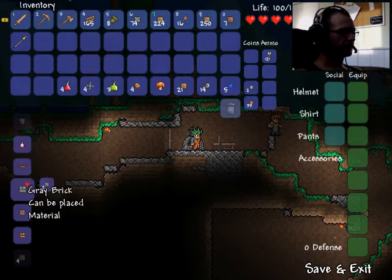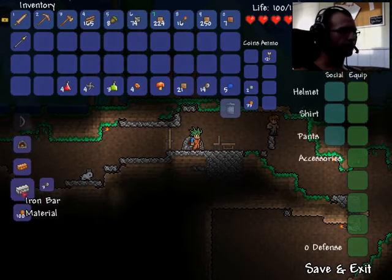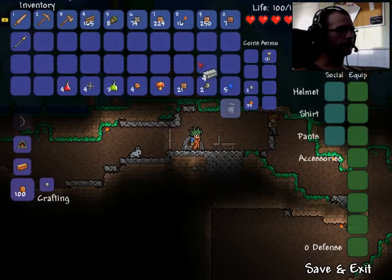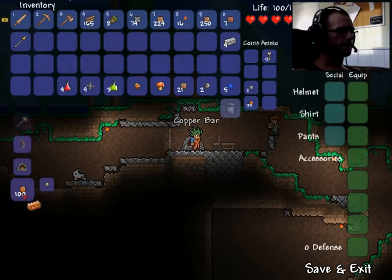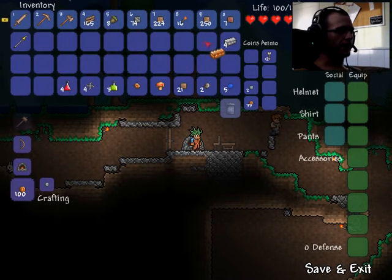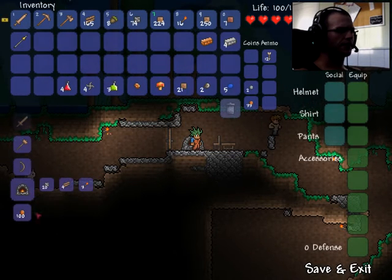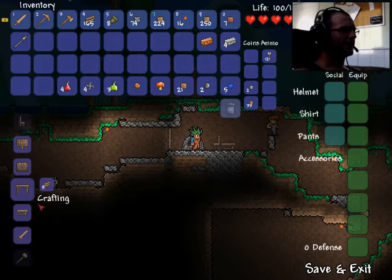In Terraria you have to stand in front of whatever you're trying to use. Let's see if we can make some iron bars. We've got four — that's a pretty good start. And how many copper bars can we get? Just one. I don't want to make copper coins — I'm not even sure what coins are used for at this point in the game.